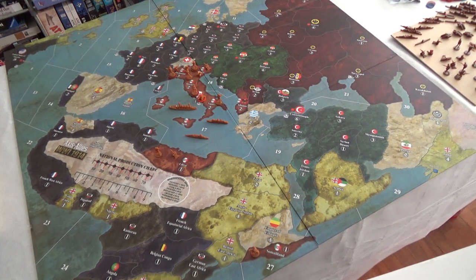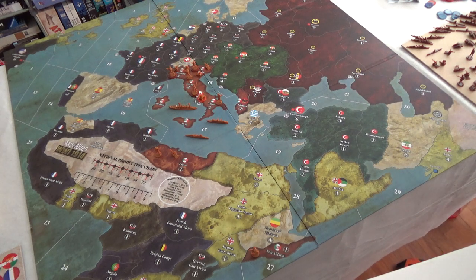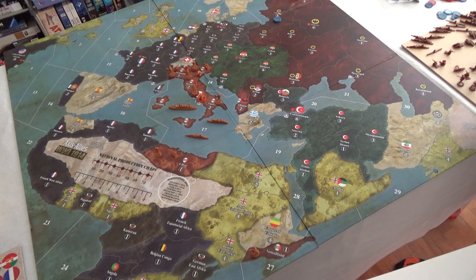It was fun to put ships on the board. Russia gets one infantry in Finland, one infantry in Karelia, and Livonia gets three infantry and two artillery — I used two light blue poker chips and an infantry piece for that, plus two artillery.